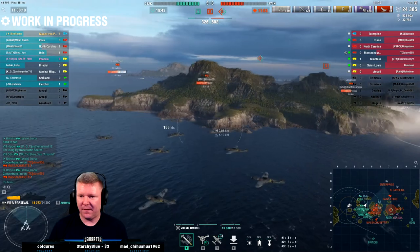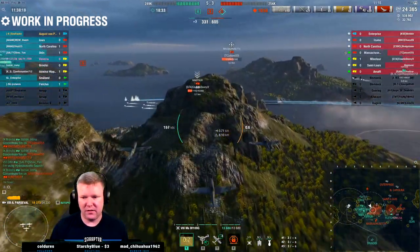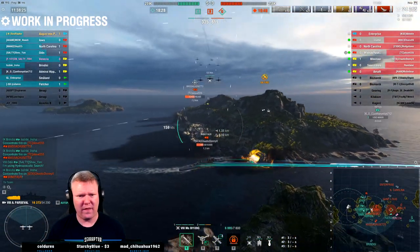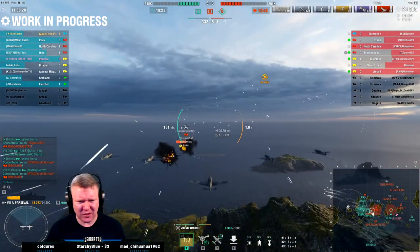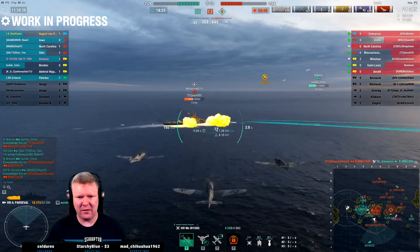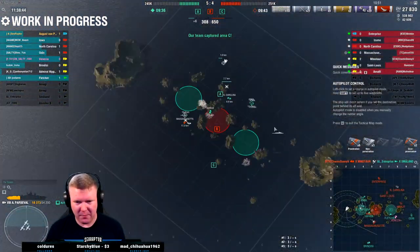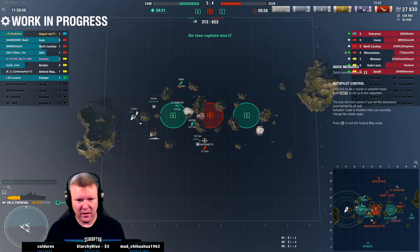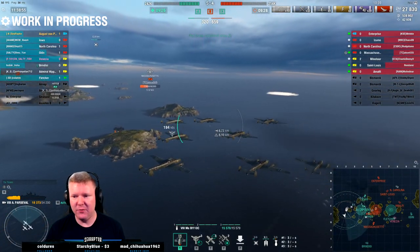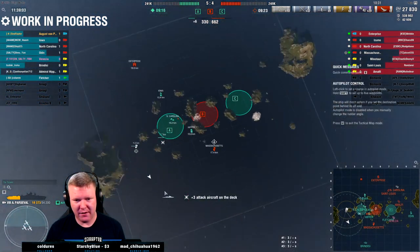All right, we're gonna try the Minotaur again. Check the angle - it's kind of challenging. Now of course he's turning and I can't get an angle on anything. How are you supposed to use these rockets when they're next to an island? One of the things that always frustrated me about playing Graf Zeppelin or Enterprise was that you couldn't citadel a South Dakota - we're gonna find out if that still holds with these bombs.